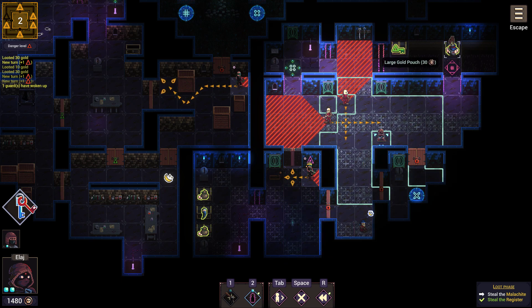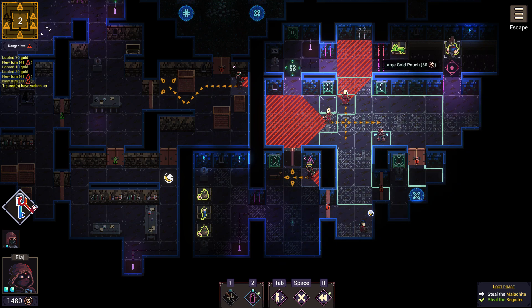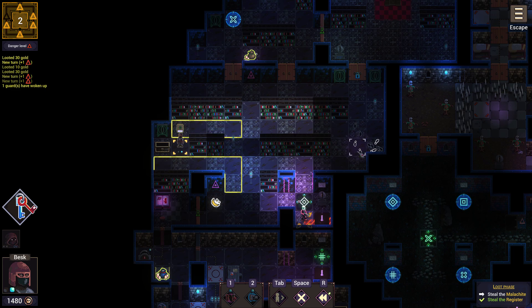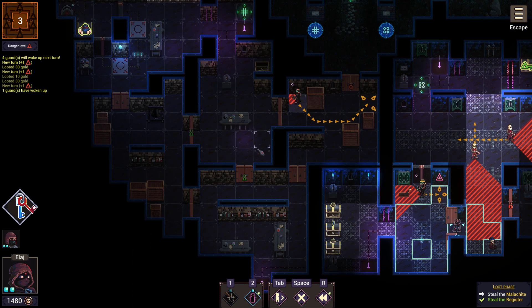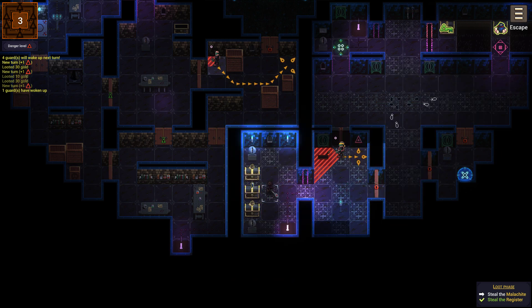I can get this large gold pouch afterward. I'm not safe anywhere in this room, so I have to hide in the doorway. I go up here, then I'm just gonna get past that investigator as quickly as possible. One, two, three, four, five, six, seven, eight — I'm going to go to this square. The sorceress was just patrolling up and down, so I didn't need to waste any movement.